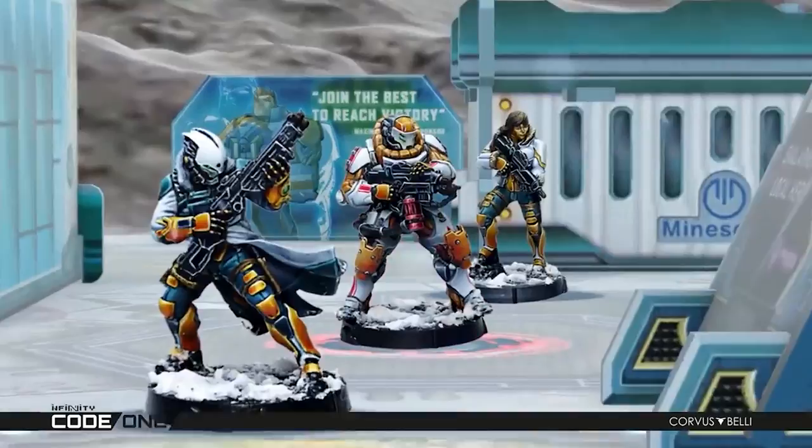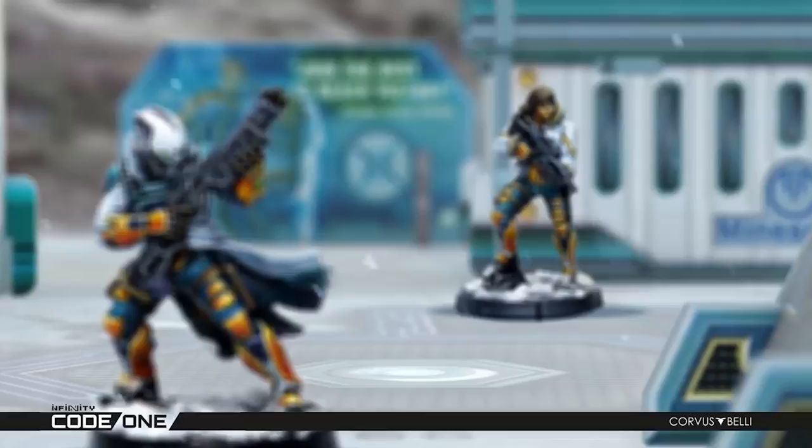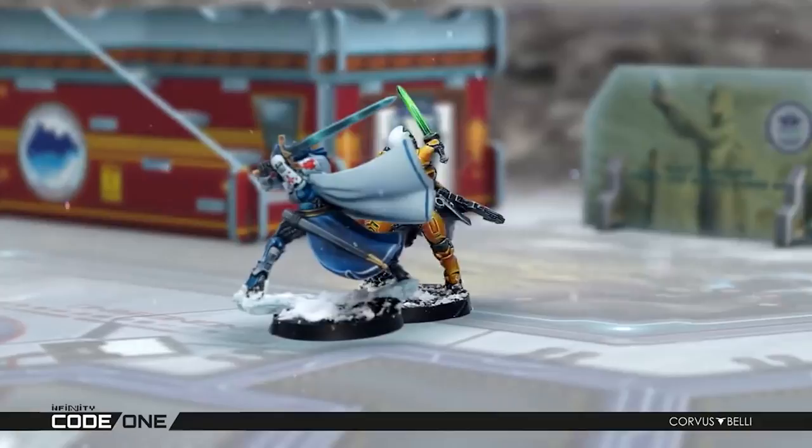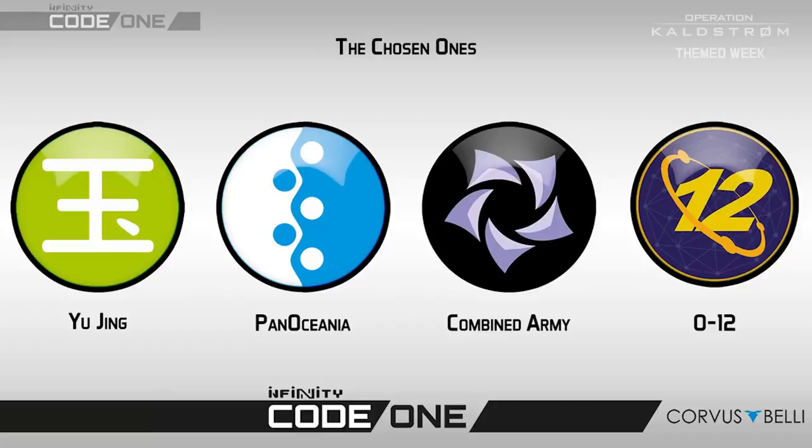I've always loved the Infinity universe — the artwork style and the miniatures themselves, and even the rules. However, they're just a little complex for me as someone who likes to play very casually, which is where Code One fits perfectly. Infinity currently has 10 factions with around 50 products each, meaning roughly 500 SKUs for new players or retail stores to navigate. Code One will start with just four factions — Pan Oceania, Yu Jing, Combined Army, and O-12 — all clearly packaged so stores and new players know exactly how to get started. The game will expand over time with a new battle pack released approximately annually, bringing two new factions into Code One each time.